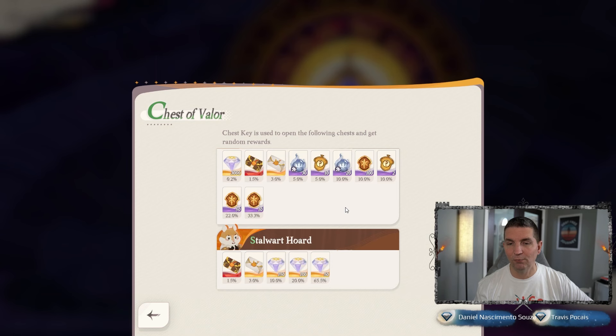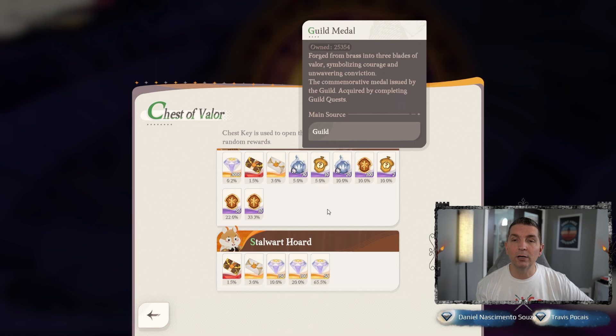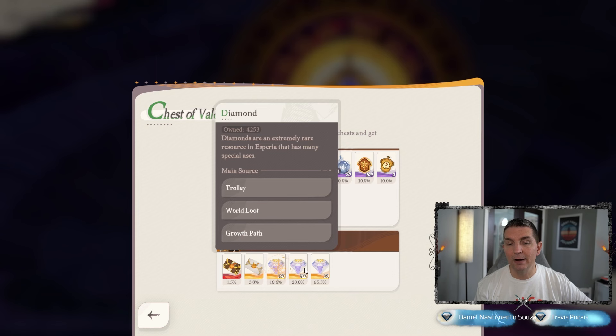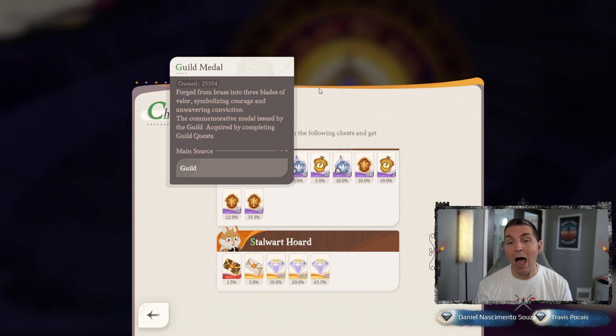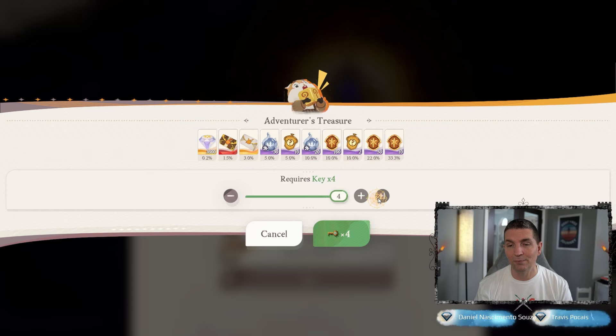Looking at the Chest of Valor, you can see there are two different chests you can pick from. I love seeing the guild medals here — with guild medals they're going to give us the ability to get those higher tier heroes, which is exactly what we want. Down here we have our Epic Invite Letter, the Invitation Letter, and then of course it's just diamonds. Remember, with the diamonds we cannot do summons through the Stargazer, which means getting these guild medals are going to make a really big difference. That is the reason why I choose the Adventurer's Treasure versus the other one.